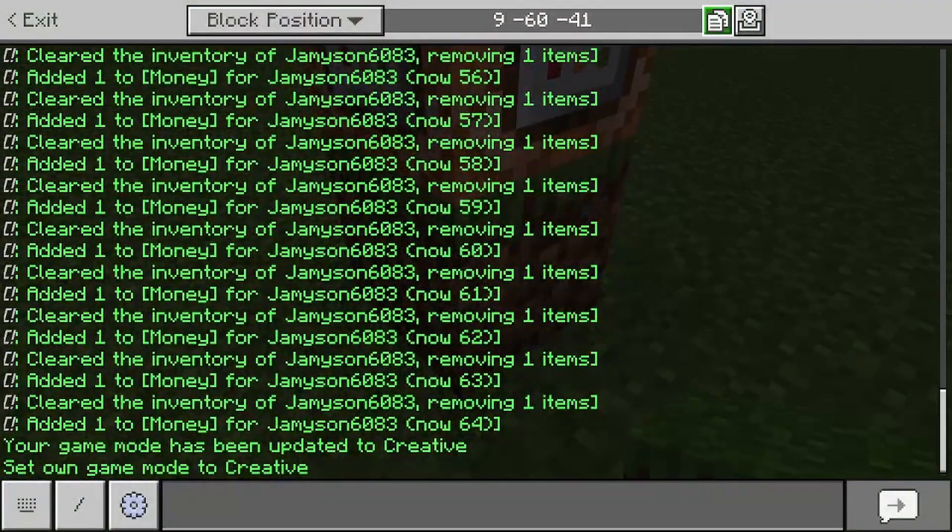Also, if you want none of the commands to show in chat except for the slash give, go to slash gamerule commandBlockOutput and then false. Now it shouldn't show any commands in the chat.